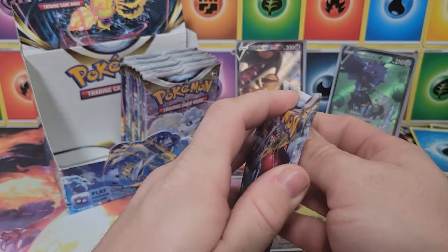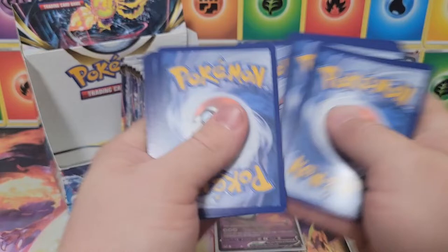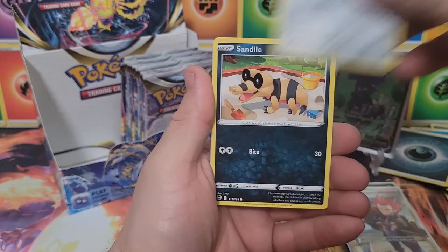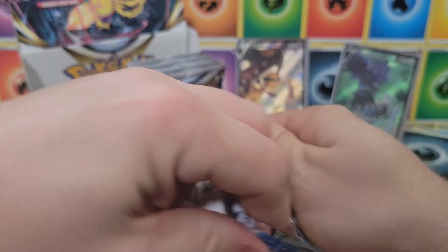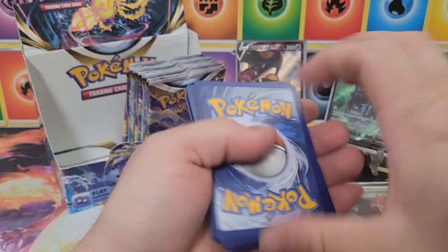First regular V from the right side, second overall from this booster box — go figure, thought we'd have pulled more by now. Energy, Wooloo, Klefki, Spinda, Pikachu, Noibat, Togedemaru, Sandygast, reverse Capturing Aroma, and a holo Terrakion. Is it Terrakion or Terracoin? Let us know in the comment section which one you think it is.